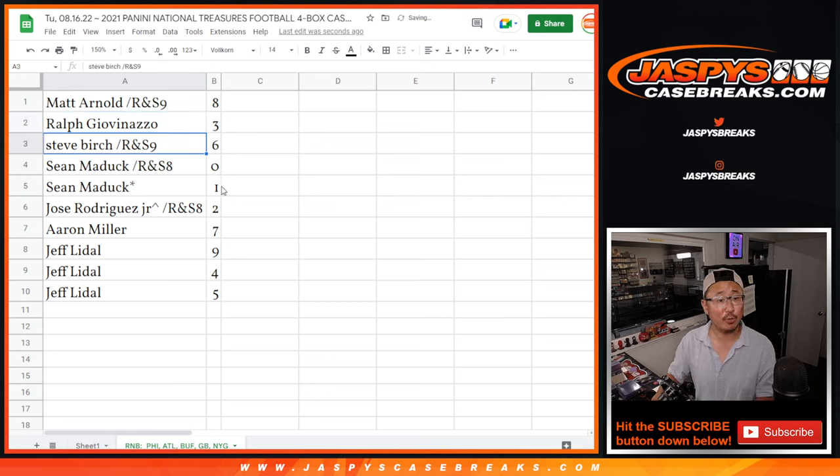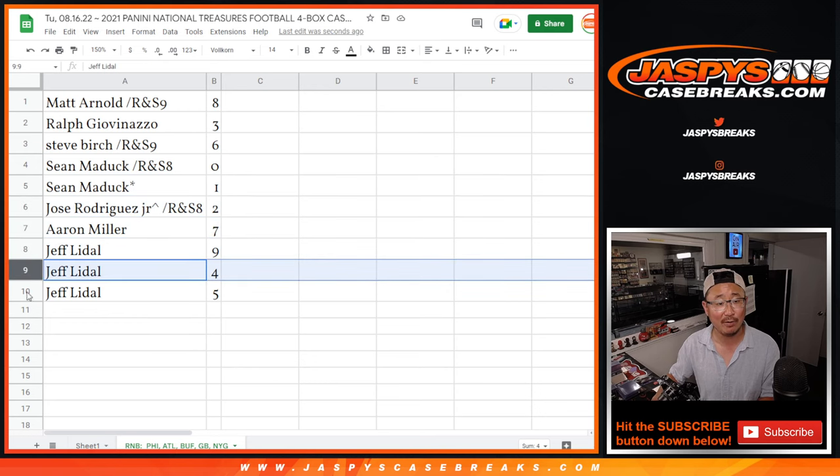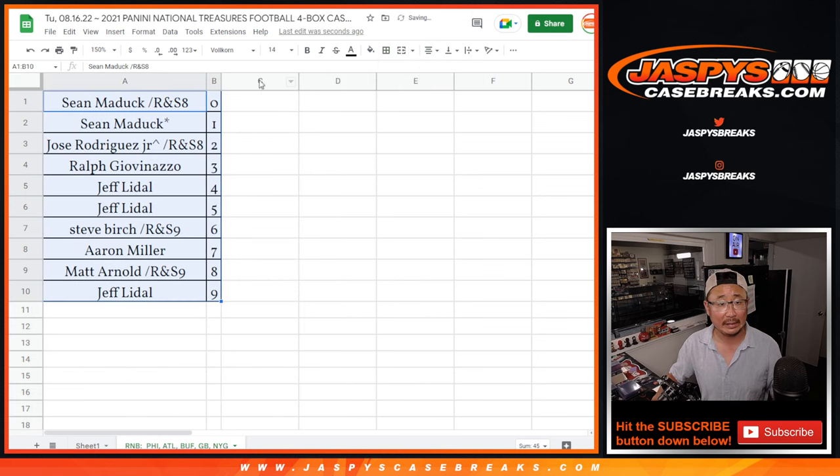All right. So Matt with eight, Ralph with three, Steve with six, Sean with zero — you'll get any and all redemptions for that group of teams down there, including one of one redemptions. You got that base cover too, Sean. You got one, Jose with two, Aaron with seven, Jeff nine, four, and five. Let's order these numerically and we'll see you in a little bit for the break itself. JaspysCaseBreaks.com.